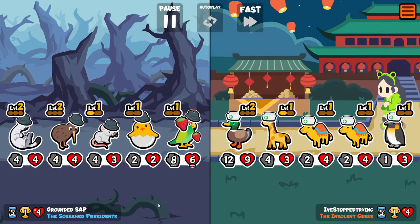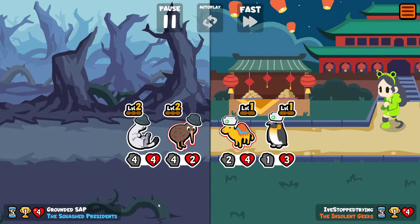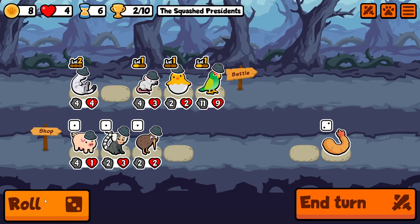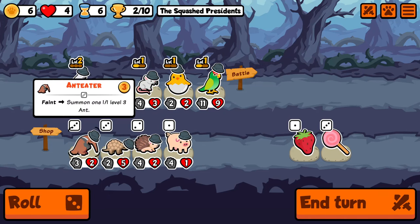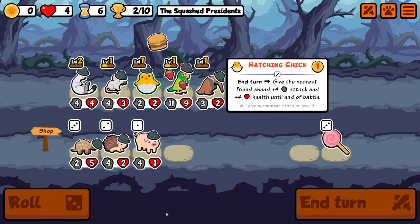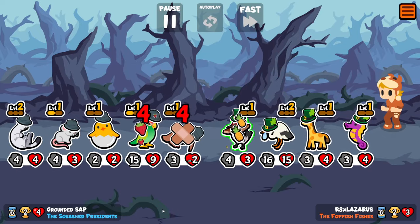I asked in that video which ones people would like to see, so we're starting off with Platypus — which isn't surprising given that it was changed in a recent update. Previously when you sold a Platypus you would spawn a Duck and a Beaver, making it essentially a free buy-sell to get triple activation from your sell pets like Starfish and Buffalo. But now it also activates on faint, which opens up a lot of possibilities.